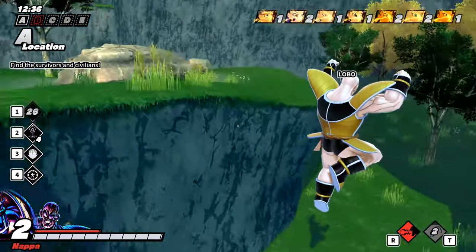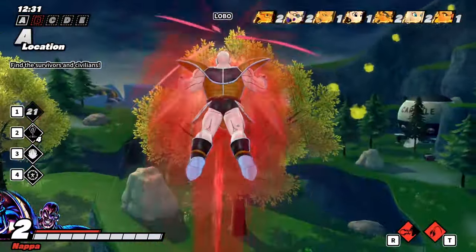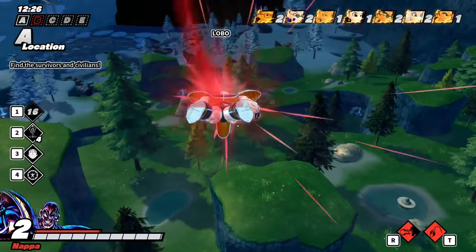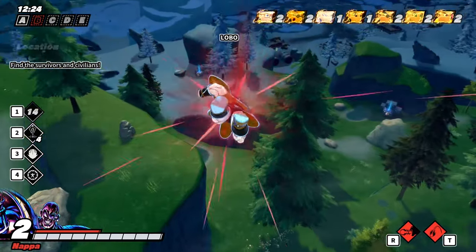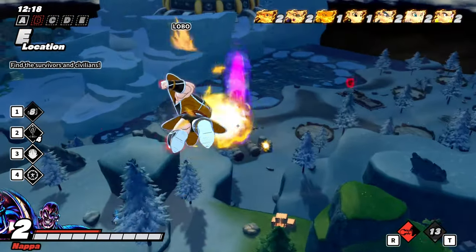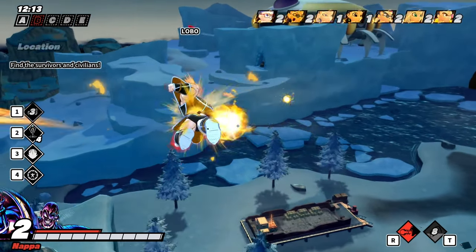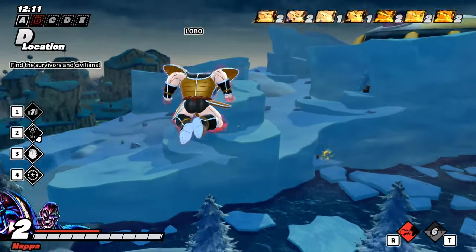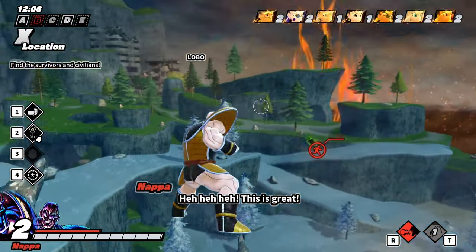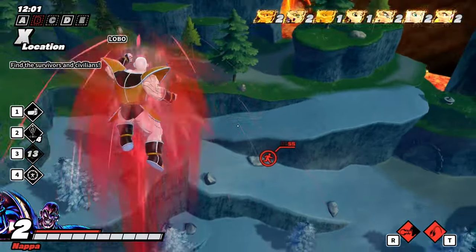There is another passive called Warrior of Hope — that might be Gogeta, Vegito, or Trunks. It increases limit gauge based on the number of allies removed from the game, and reduces limit gauge amount if there aren't that many allies out. That just sounds good — everyone loves the soul passive. Being extra tanky when everyone's dead is what you love to see. I'm pretty sure it will affect super transfers as well. Sounds pretty good.